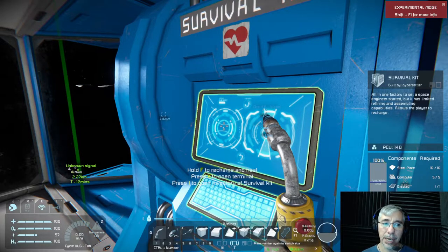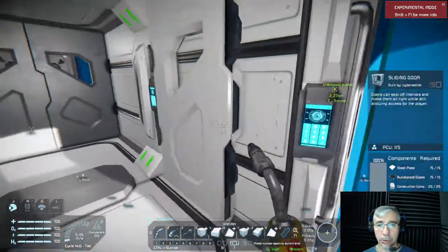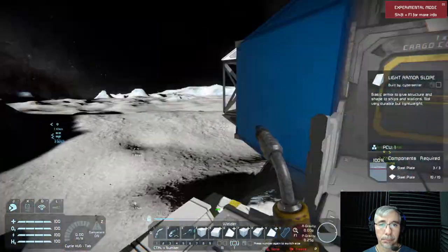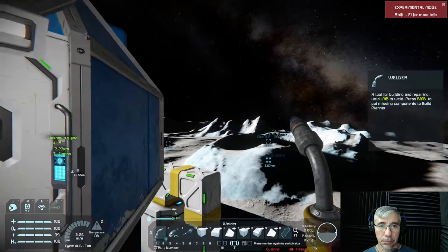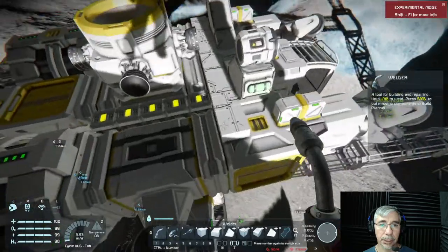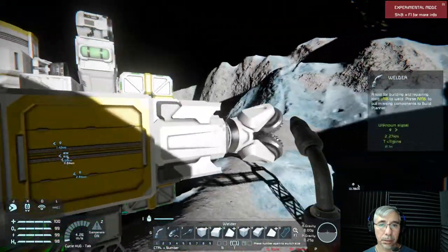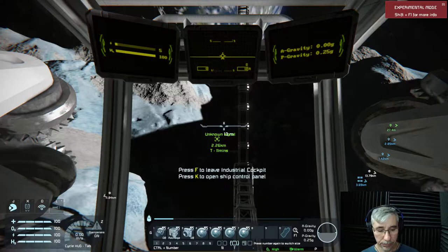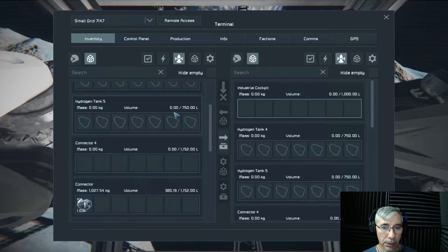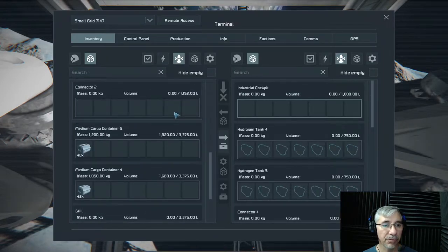So yes, this will be our maiden voyage — we're going to take those power cells to our mining station. Let's see how much we have currently: we have 48 and 42 in our two containers.